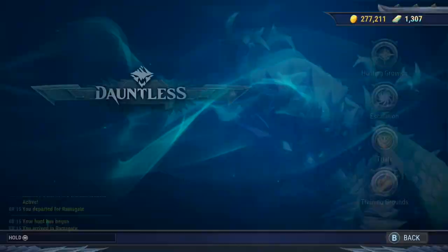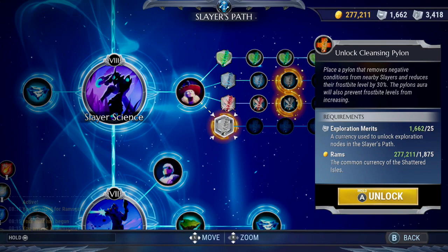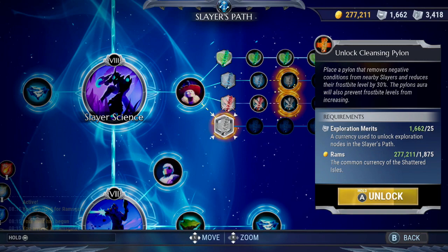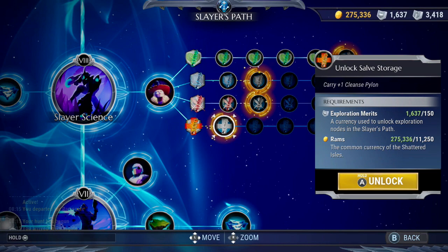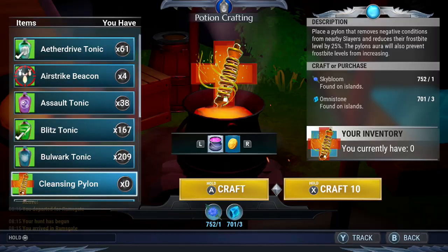We're going to go through each one of those right now. First of all, we have the cleansing pylons. These can be unlocked in your slayer's path and then crafted by visiting Granny Stranger in Ramsgate. Placing a cleansing pylon down during Frost Escalations reduces frostbite by 30%. The pylon aura will also prevent frostbite levels from increasing, and each node on your slayer's path increases how many you get from crafting, the duration, the radius, and the effectiveness of those cleansing pylons.